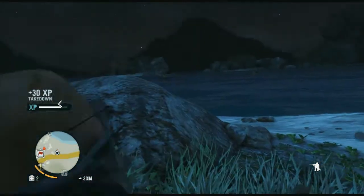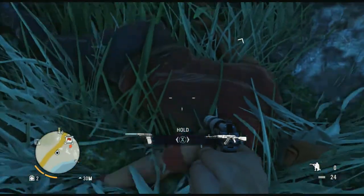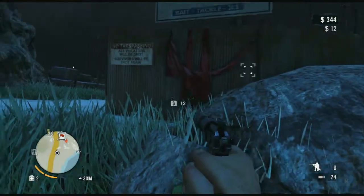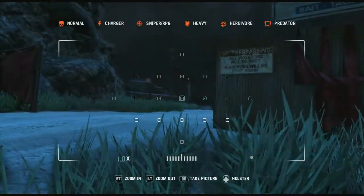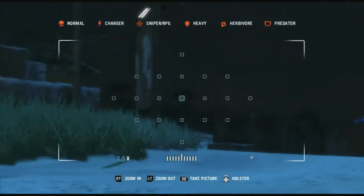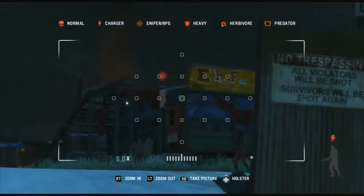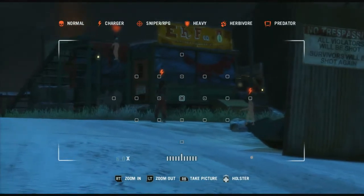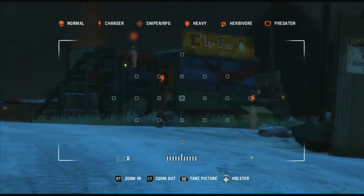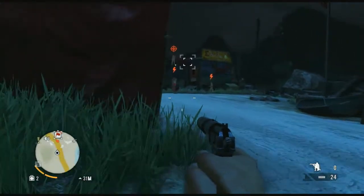I like how far away you can be for the takedown to work. Make sure you loot them too so you can get money, and remember that when you do loot them, any items you pick up you need to sell — those do go into your loot. There's our sniper. They're pretty unaware. I think I'm playing on Medium, the center difficulty, and the difficulty does not affect achievements.